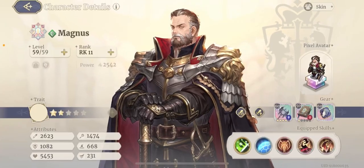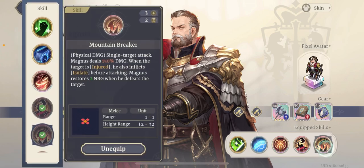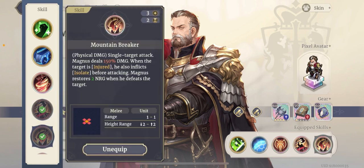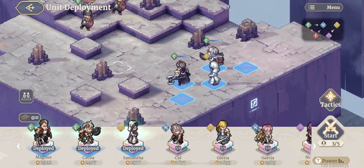And then I have this guy, Magnus. For Magnus, the really important part is his trait, which reduces the attack and defense of all enemies within three tiles. I also have Cry of Victory, Mountain Breaker, and Blood and Steel — all three of them are pretty important when you're fighting tough enemies. But you can also use Forceful Cast. Let me show you what I'm trying to do with this setup.